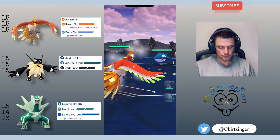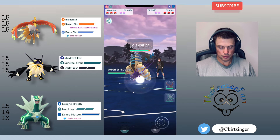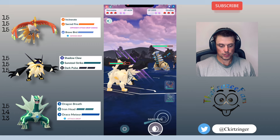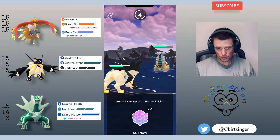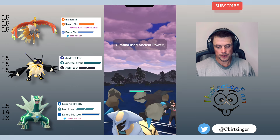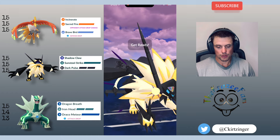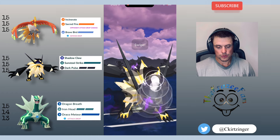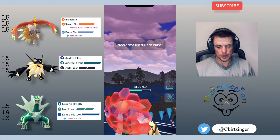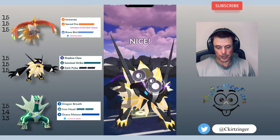A good first game there. Ho-Oh into Kyogre — I do have two Steel types, so I'm good to switch out there and draw out the potential counter for either of my Steels. They do answer with a Giratina. We're going to respect the first move here in case it's Shadow Sneak. They go with Ancient Power, so I feel like I'm fairly safe not to shield, because normally if you have Ancient Power you'll have Dragon Claw, and if they had Shadow Sneak they would have thrown that right away.